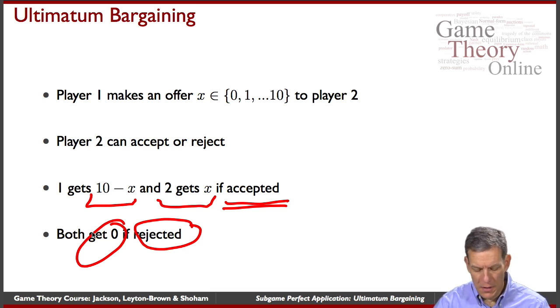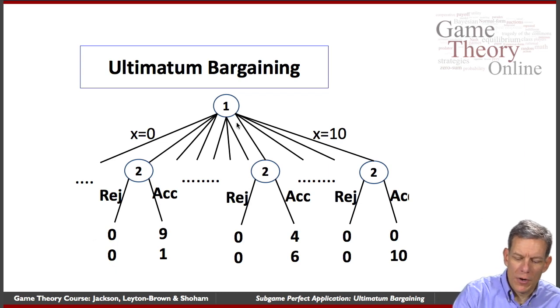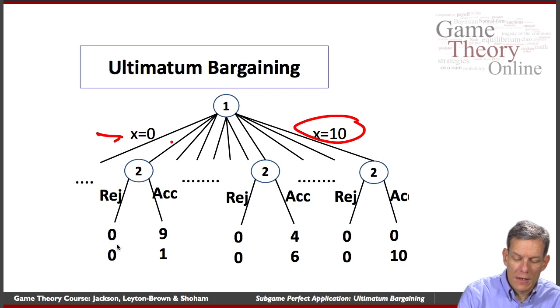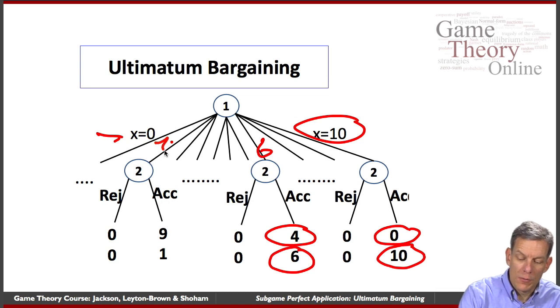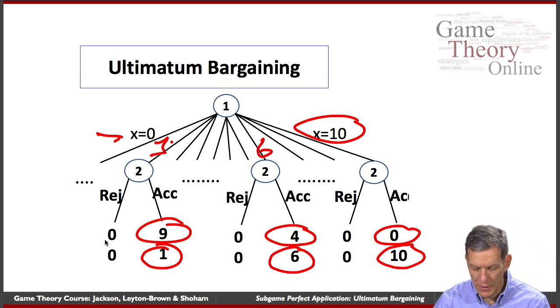Let's analyze this game using subgame perfection. You can write out the tree: player one moves first and can offer X equals zero, one, two, and so on up to ten. Then player two moves second and can accept or reject. The payoffs are: if rejected, everybody gets zero; if ten is offered and accepted, player two gets ten and player one gets zero; if six is offered and accepted, player two gets six and player one gets four; and so forth.